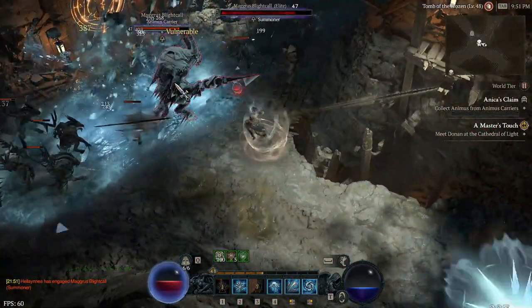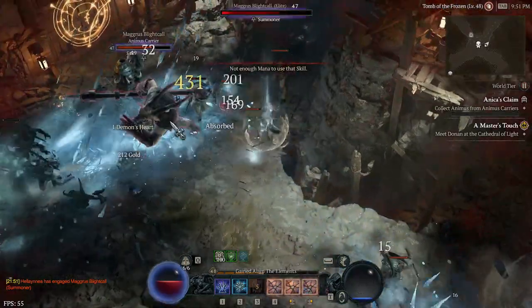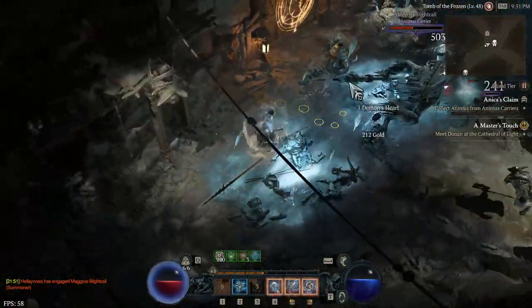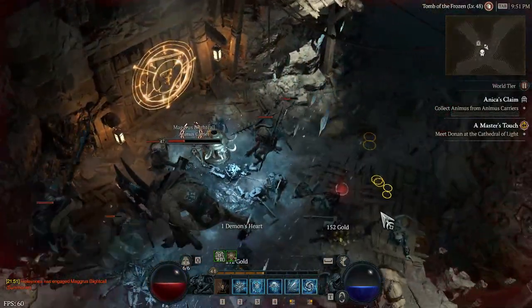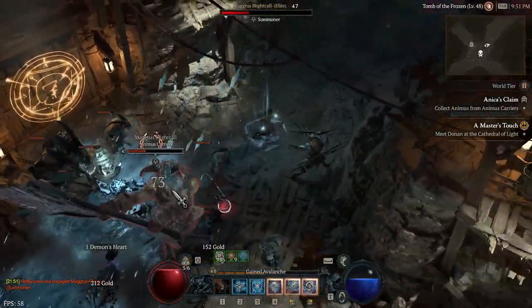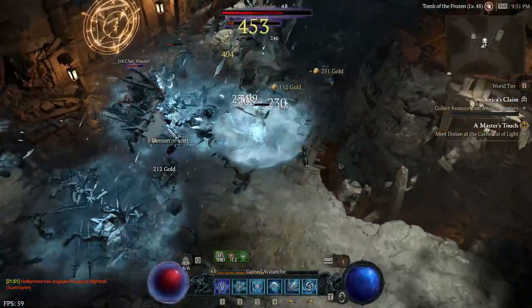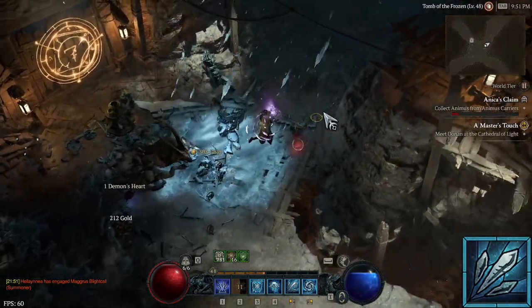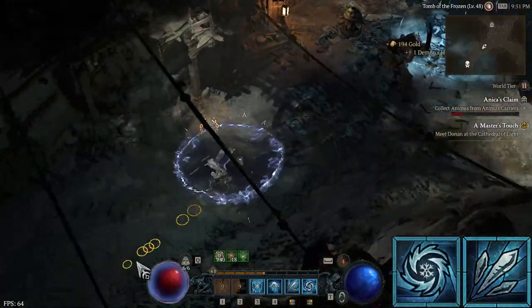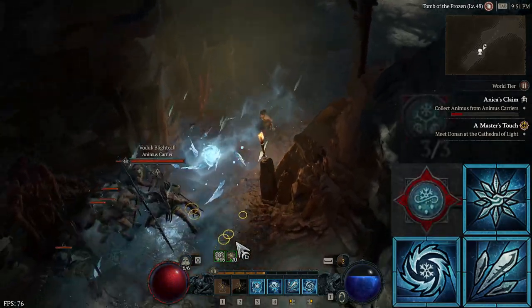As always, you'll find all the tips and tricks I can think of. Starting off with the build, we're using a version of the Piercing Coal build that's been tailored and suited for a very specific playstyle and dungeon. It deals damage solely through ice shards and solves the mana problem of the sorcerer class through Frozen Orb, Frost Nova, Avalanche and Frigid Breeze.